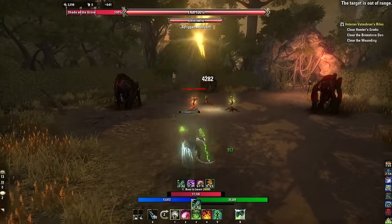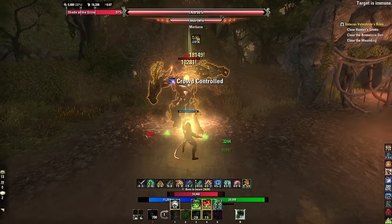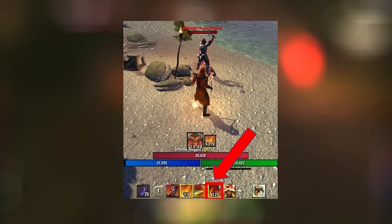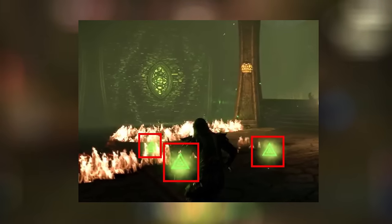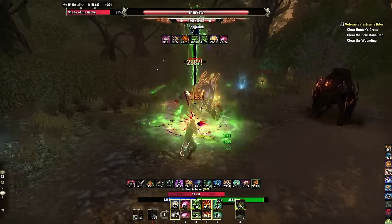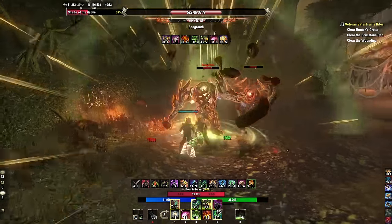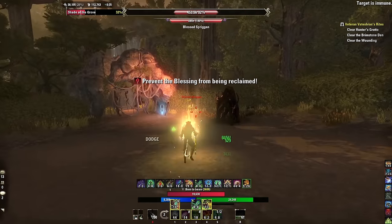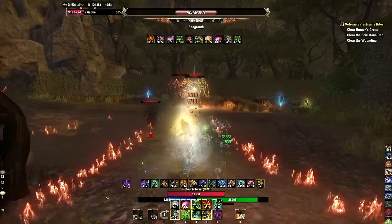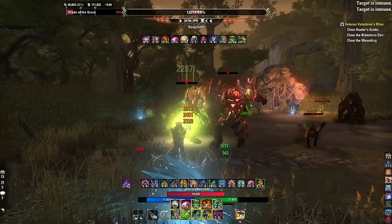Tip one: select your playstyle. The Arcanist builds up Cruxes, kind of like a Dragonknight using Molten Whip, shown visually with a green circle around you, maxing at three Cruxes. Whether you're a tank, DPS, healer, or PvP player, you need this mechanic. What the game wants you to do is build up Cruxes and dump them into a 4.5-second channel called Fatecarver. It plays very differently than anything else in ESO.